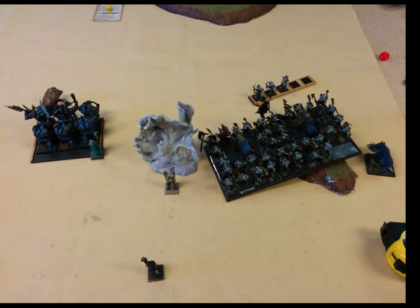In my turn one, my movement looks like this. On the right side I move my Gors up, my Minotaurs move up their full distance. My Shaman on the bottom rallies, and everything else moves up on this side. My Shaman on the left is kind of hugging behind the Minotaurs — he has the five point item from the Chaos Marks that if he has cover of any sort he gets an extra cover penalty, so he's just trying to make his soft cover hard cover by hanging out behind them.